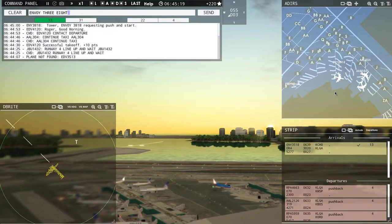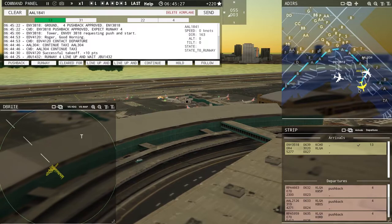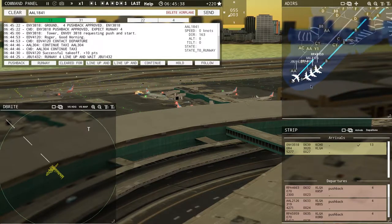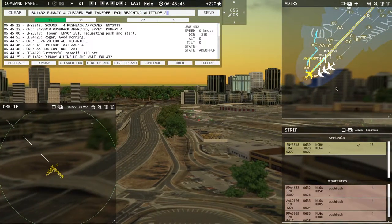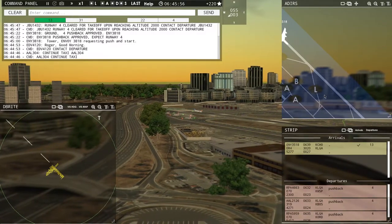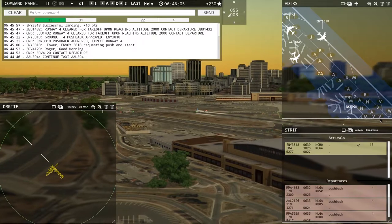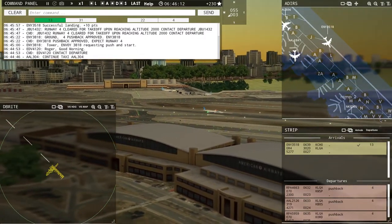Envoy 3818, pushback approved, expect runway 4. Envoy 3518 landed, so we're going to get JetBlue out — JetBlue 1432, runway 4, clear for takeoff, upon reaching altitude 2000, contact departure. I think Envoy 3518 is going to pull off on Lima — most of them do, they don't really need the whole runway. This airport really can't support heavy planes like a 737 from my knowledge.